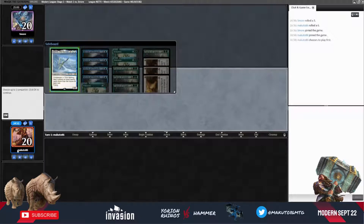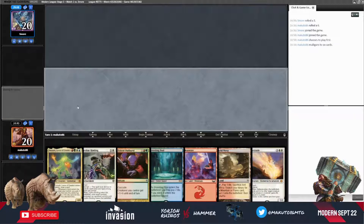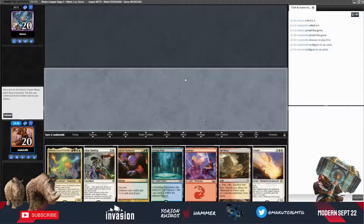Welcome to another round of Modern with Yorion Rhinos. We are on the play, and this hand is a very tricky one. I guess it's a mulligan, and this one is much better, so we are going to keep it.